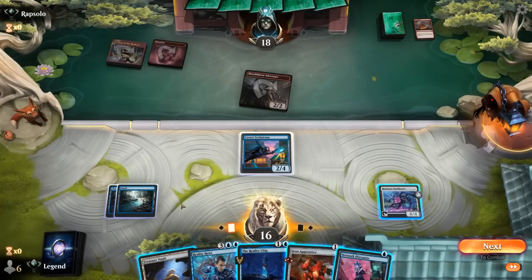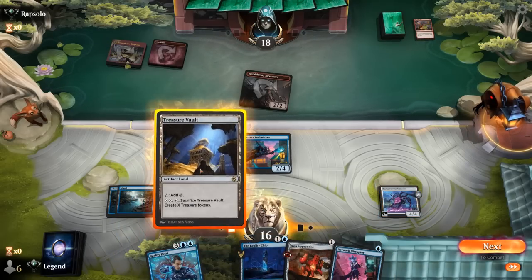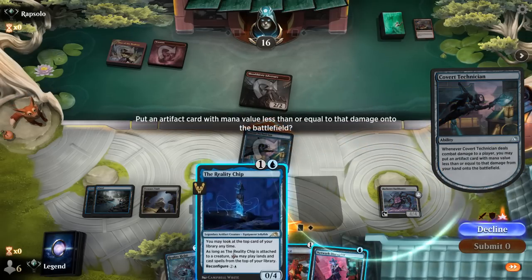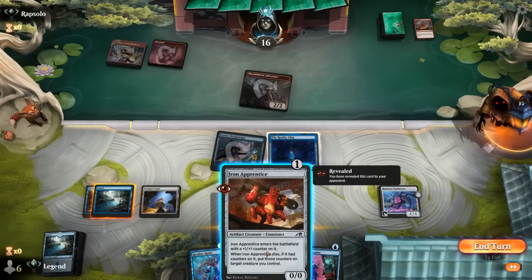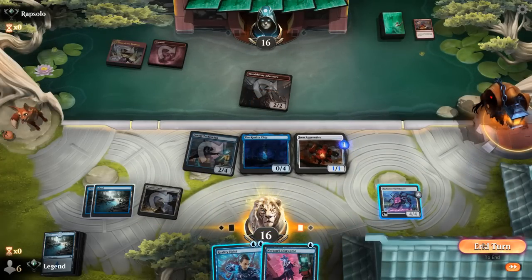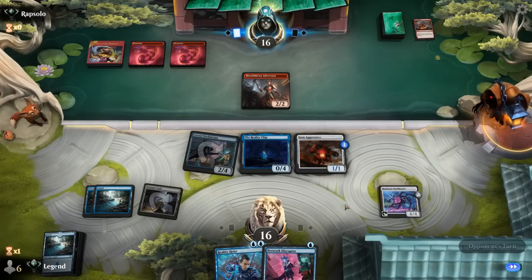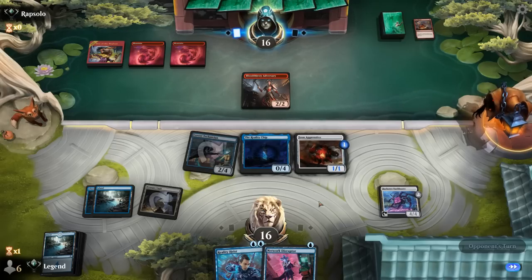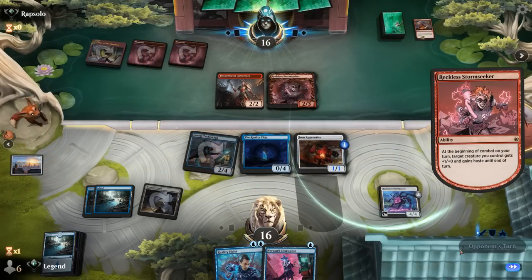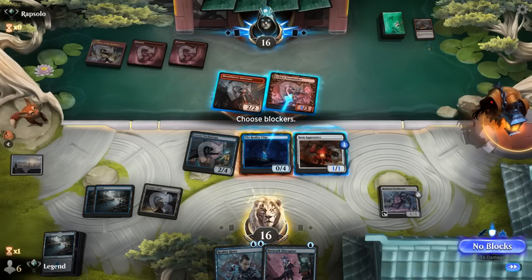Adversary hits us for 2. So what's next? I can attack with Technician and put Reality Chip into play, then play Apprentice, and I can still Reality Heist at instant speed. We've got a 0/4 blocker, so an amazing start. Stormseeker — we can just block here. We'll just take 2 damage, and find probably Treasure Vaults. Prototype could make more mana or offer some interaction.